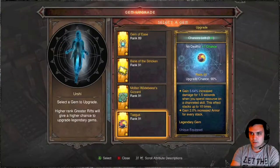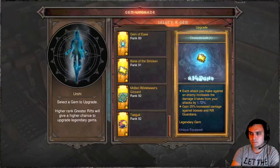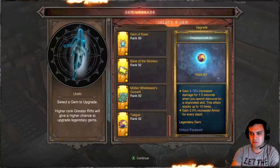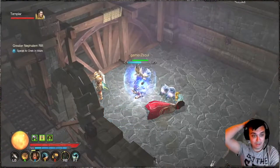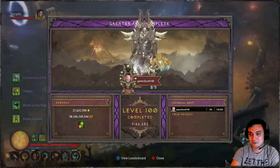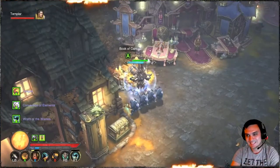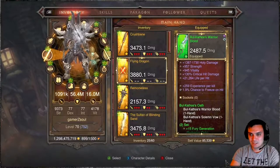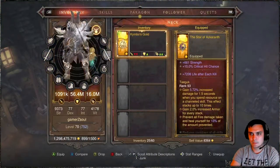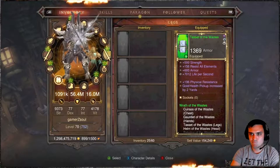Alright, we got 99. Perfecto — I'm returning to town. That's not the best result. The first time I did it I did it faster, although I had like three critical moments where I thought that was it. That's crazy. Did we get anything good? Flying Dragon — that's for a Monk. Nope.